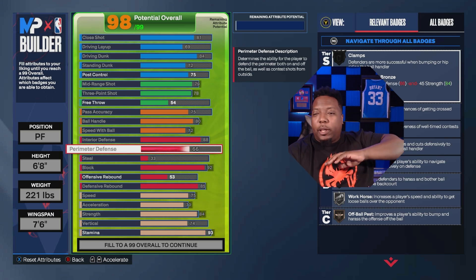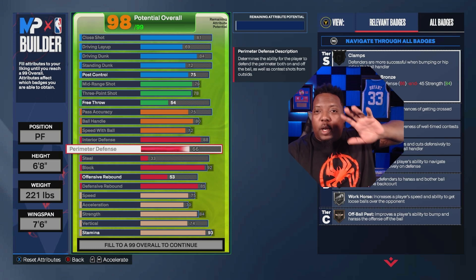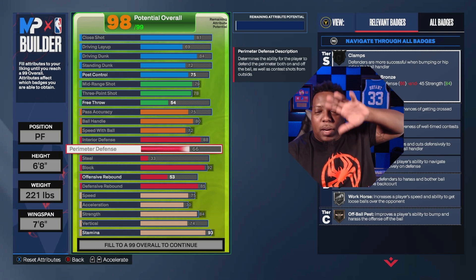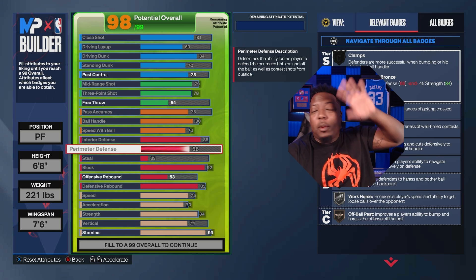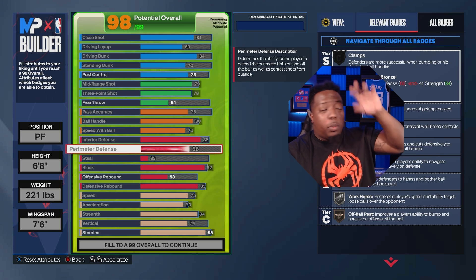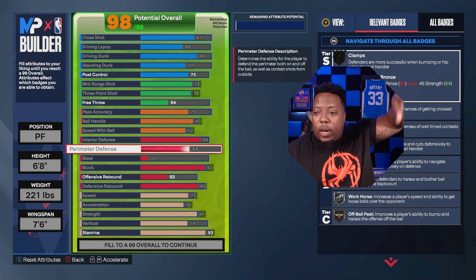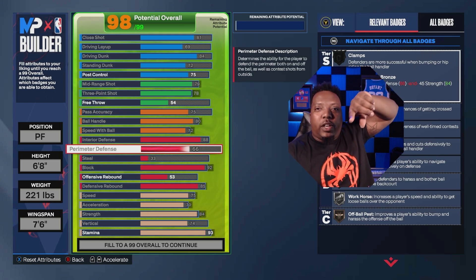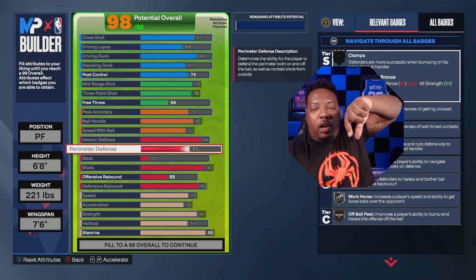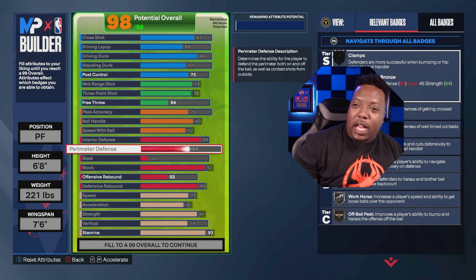Don't listen to people telling you to drop down on attributes. You'll be able to guard everything in the paint and you're not wasting your build. Going from Silver to Hall of Fame is a huge gap — they'll tear you up. From Gold to Hall of Fame is close enough that you'll get stops. Anyway, the next video we're doing is a popper build video. Check it out — I know this was a fast-paced video, but that's it for me.